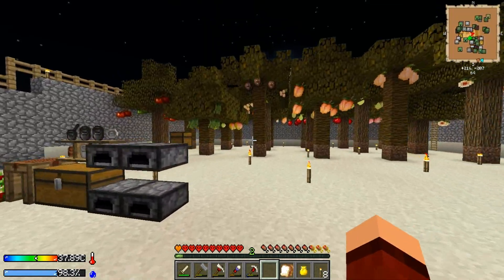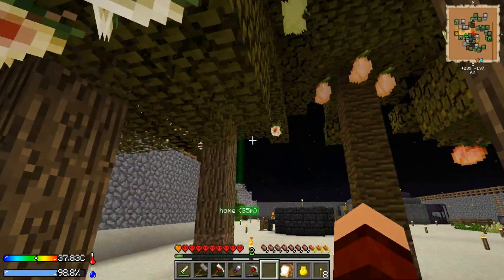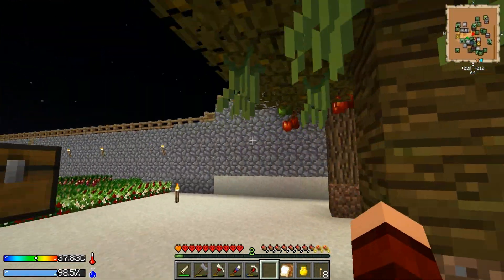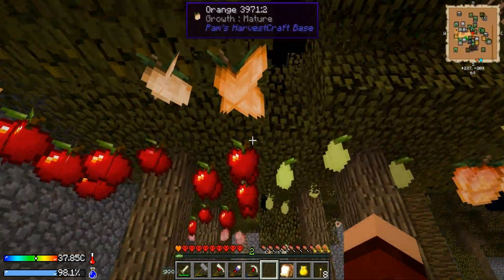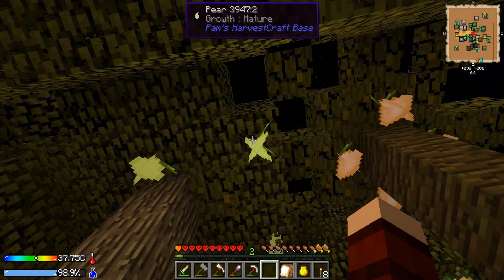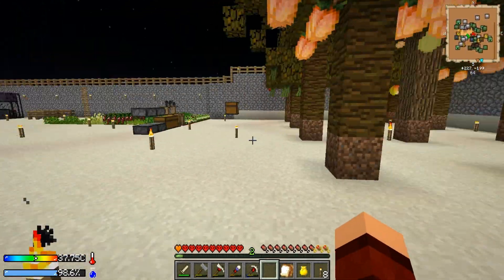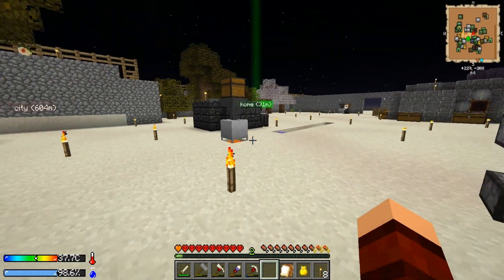We used bone meal and got all those different fruit trees set up over here. I can make jelly out of a majority of these — cherry jelly, mango jelly, orange jelly, apple jelly, peach jelly. Can't do pears for some reason. We also have lemons, papaya, cinnamon, and star fruit, though we don't have avocado.